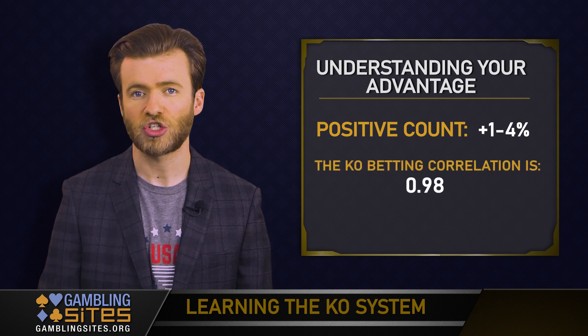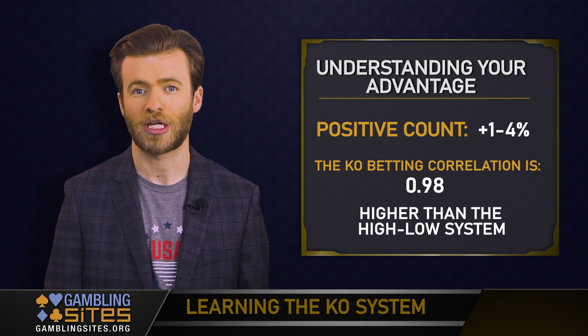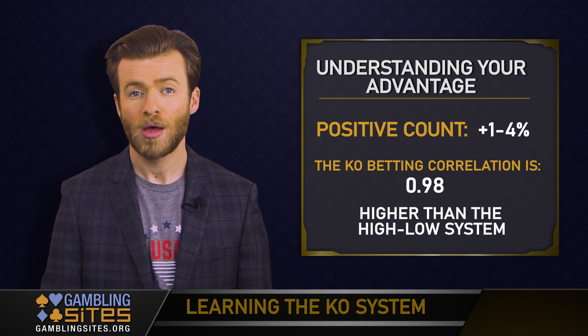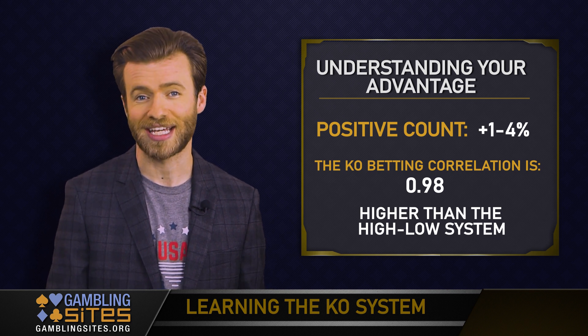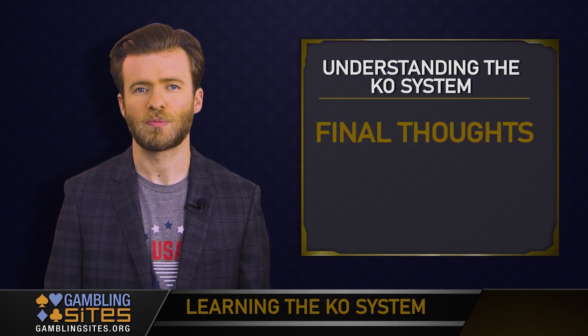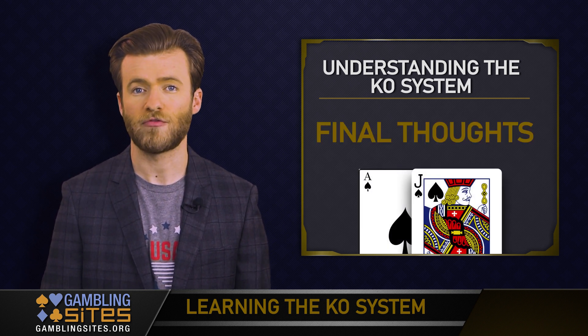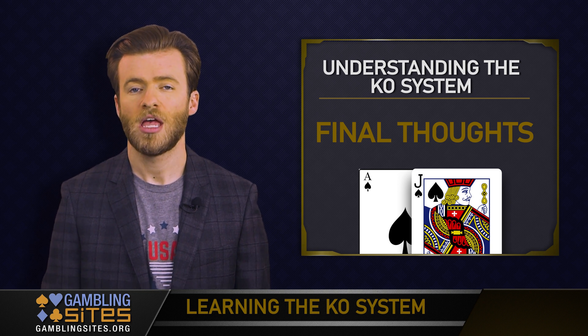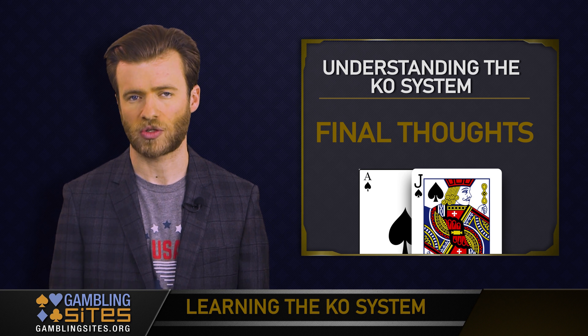The betting correlation for the system is 0.98, which actually ranks higher than the betting correlation score for the high-low system. Pretty impressive, considering you don't need to do division and convert from a running count to a true count. It may not be the easiest to use, but the KO system is still pretty simple. It's especially good for people who have no trouble adding and subtracting, but who do have trouble with mental division and estimating how many decks are left in a shoe.